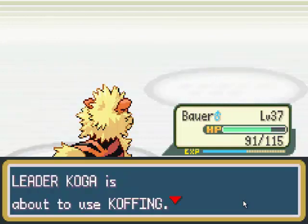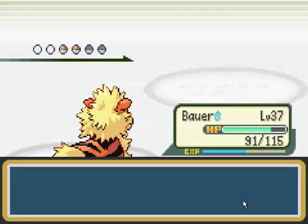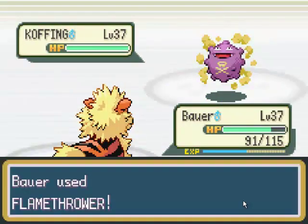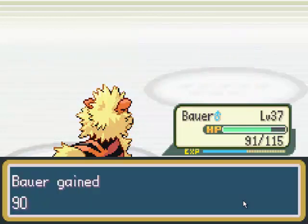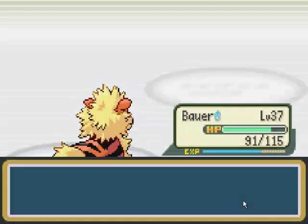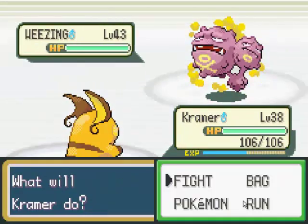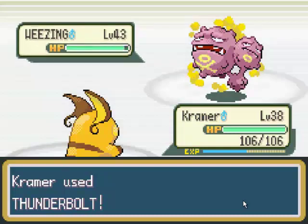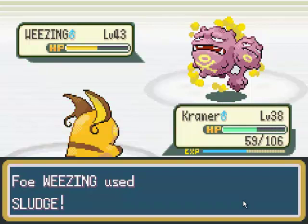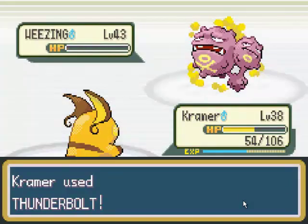He's gonna use another Koffing, level 37 — it knows the same moves as the first one: Self-Destruct, Sludge, Smokescreen, and Toxic, and it's down. This last Pokemon is gonna be his Weezing. Weezing is level 43 and knows Tackle, Sludge, Smokescreen, and Toxic. Hopefully I can take it out in about two hits, maybe three. Two hits should do it — this should be it. It is! We defeated him. Thank God, that was horrifying.